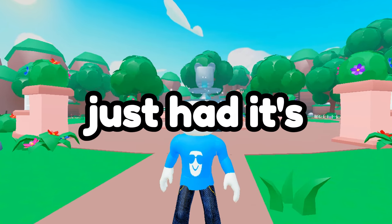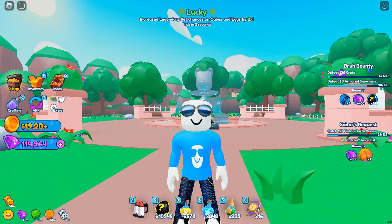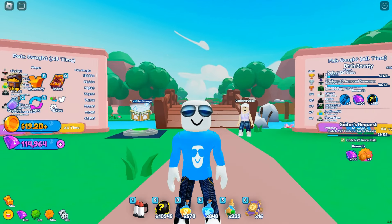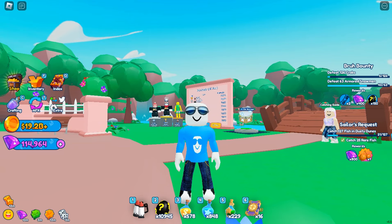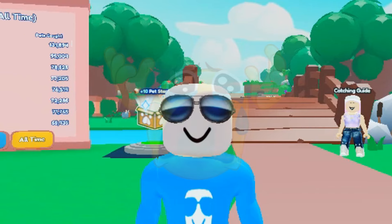Pet Catchers just had its very first update - it dropped earlier today. I thought it was going to drop way later because with Mining Sim 2, updates usually dropped around 6 PM, but today it dropped at 2 PM right as I was trying to catch a royal doggie.